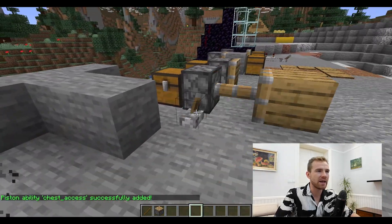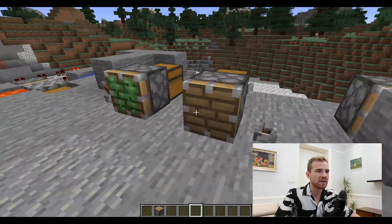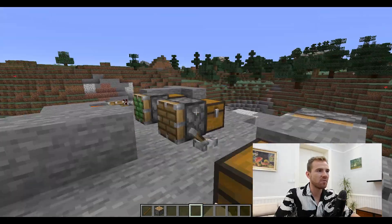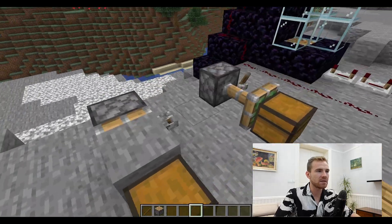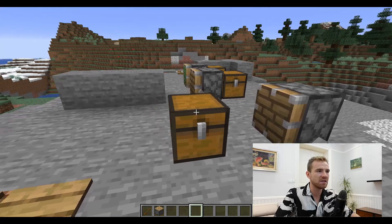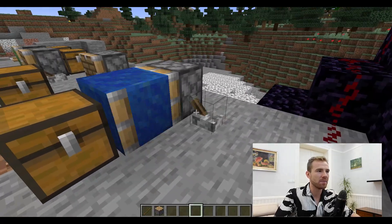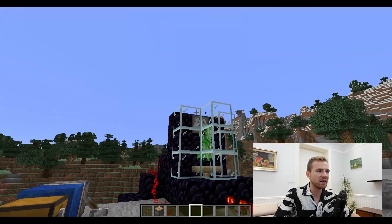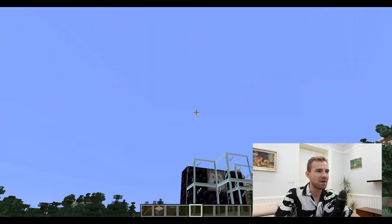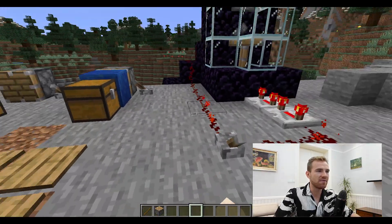Likewise, it can push items out and back from the chest, or it can simply keep pushing items from the chest, such as stone right here. It can push items into a chest, and it can even drag items from the chest, just like this one. And the most fun of all, it can literally also bomb-shoot creepers to the sky — goodbye — using pistons. So it's a pretty fun plugin.